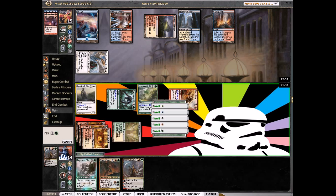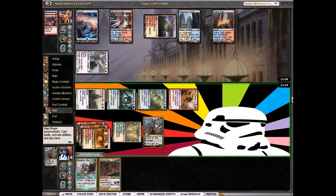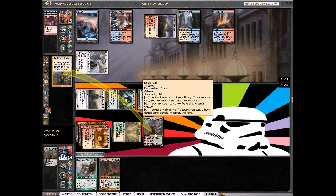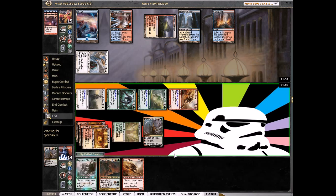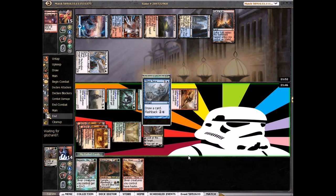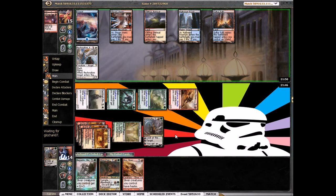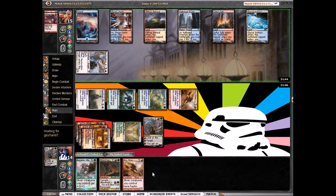Hopefully he doesn't have a counterspell — I don't think he does. If he has a Supreme Verdict we're a little bit behind, but we still have two or three creatures and potentially Domri in play. He can flash back Think Twice — he'll go to four cards during his turn. He's at fifteen already. We can play Megantic Sliver. So Domri's at one.